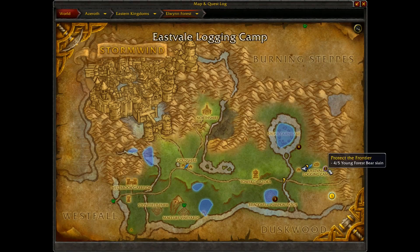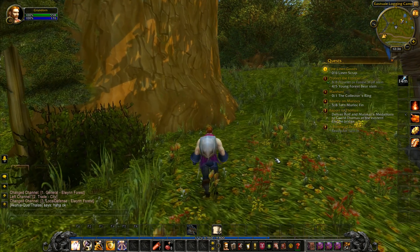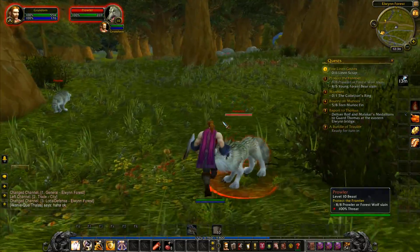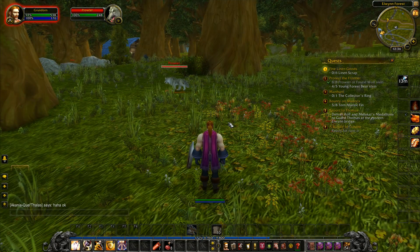We've got a couple of bears left to get, the torn murloc fins, and we want to head down this way. We've got linen scraps and the manhunt collector's ring quest to do down here. There's murlocs down here for the murloc quest and bears we can finish as well. I think that is actually all of Elwyn Forest — I think we're good on that. There's a load of prowlers now — not a bad thing.